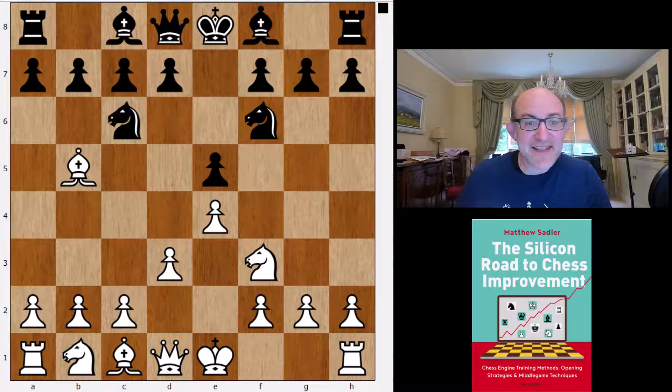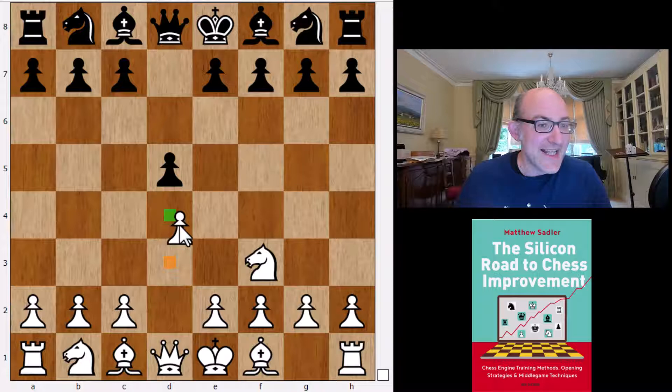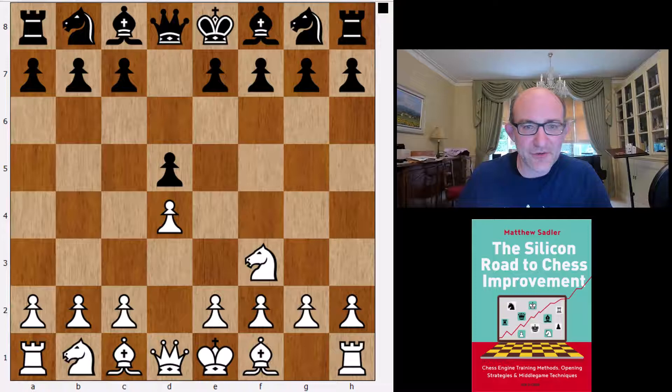What else does Leela think? With Knight f3, Leela's thought is just 1...d5, expecting 2.d4, transposing back into Leela's main Catalan line, so nothing too exceptional there.